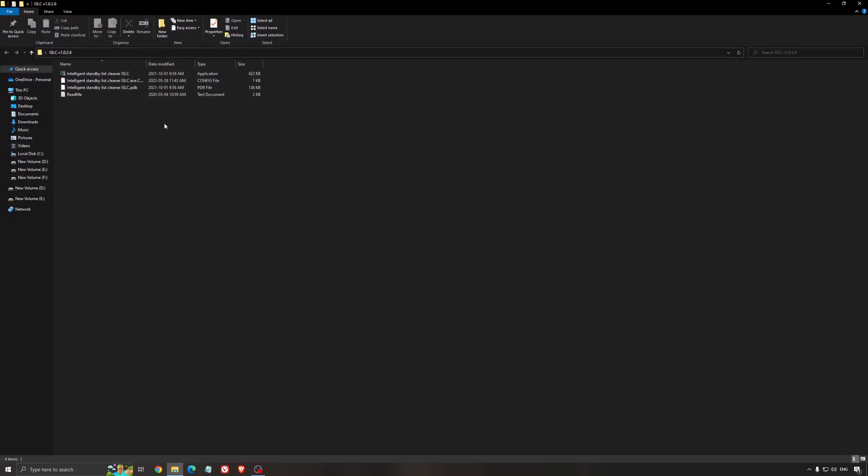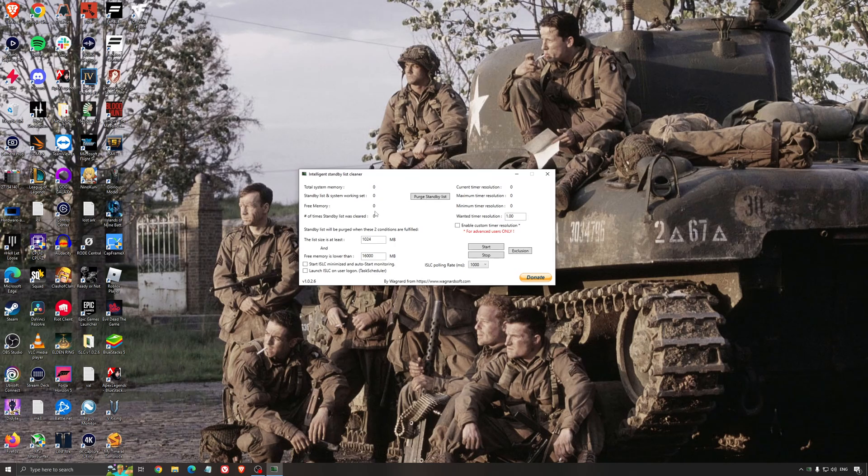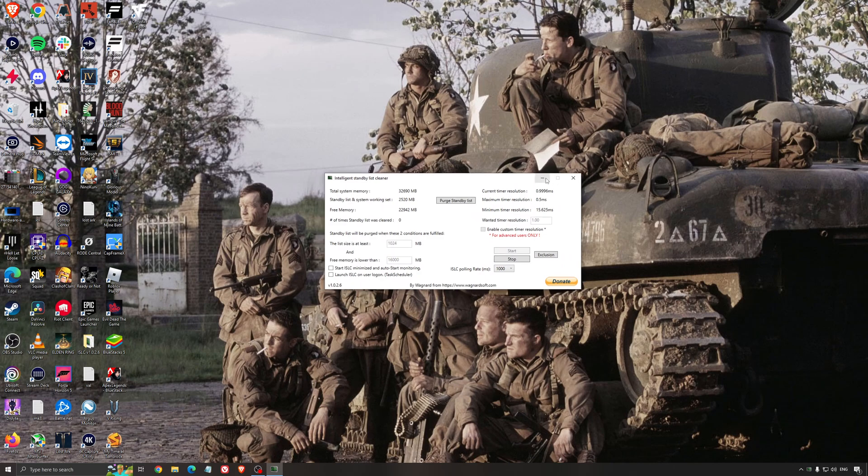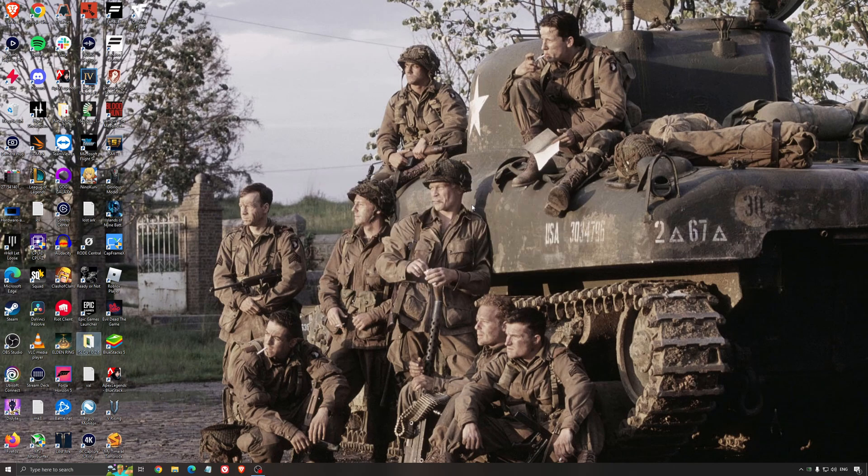Another thing I recommend is the Intelligent Standby List Cleaner — a software made by the creator of DDU. It's pretty amazing. It helps if you don't have a lot of RAM, so if you have 4GB, 8GB, or 12GB. After that Windows handles things properly on its own. It frees memory and optimizes your standby list. What I recommend: look at your total memory, divide it by 2 — in my case 32GB divided by 2 is 16 — press start and it runs automatically. It also helps with stuttering.